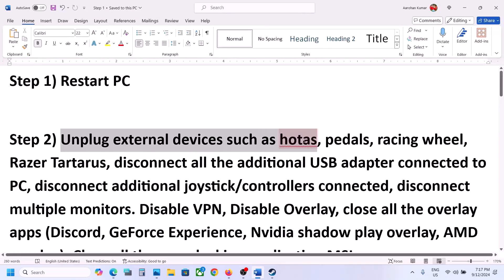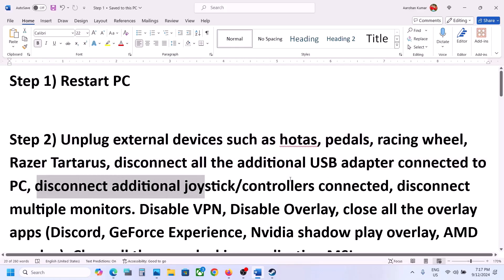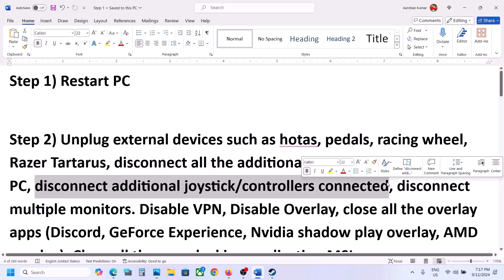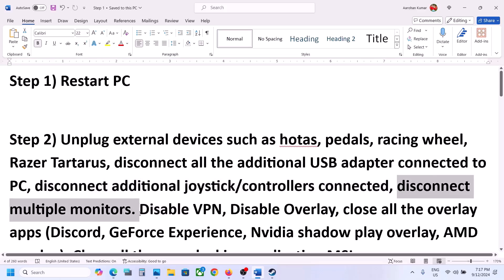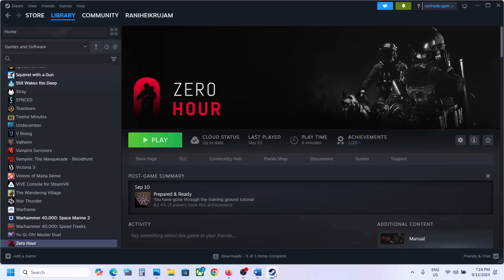The next step is to unplug all the external devices which you're not using. If you have HOTAS, pedals, wheels, or any kind of USB adapter connected, disconnect them. Disconnect any extra controller connected to the computer, disconnect multiple monitors, and try launching the game on a single monitor. If you're using a VPN, close or disable it, and then check.